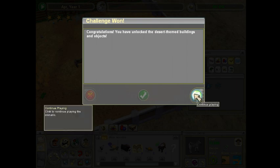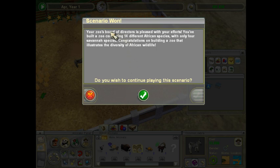So that means I beat it? So that's scenario one. Your board of directors are pleased with your efforts - you built a zoo containing 14 different African species. I thought I only counted 12 but if they say it's 14, it's 14. With only four savannah species - awesome! Congratulations on building a zoo that illustrates the diversity of African wildlife.